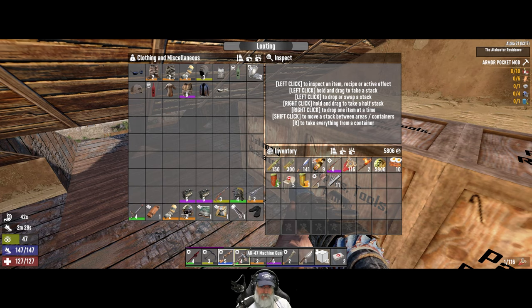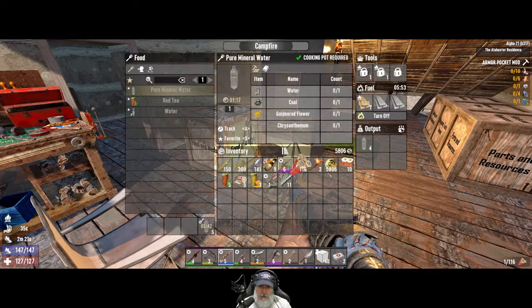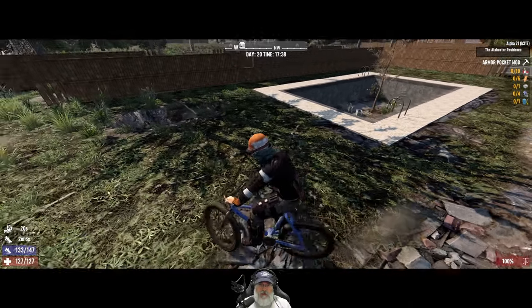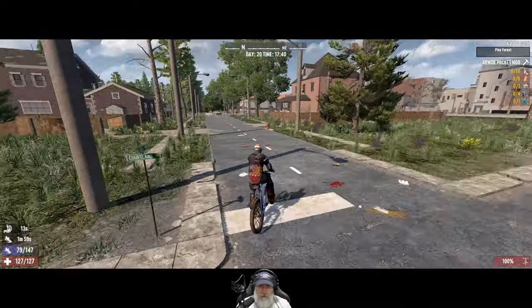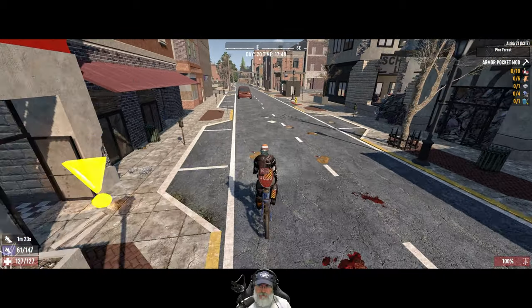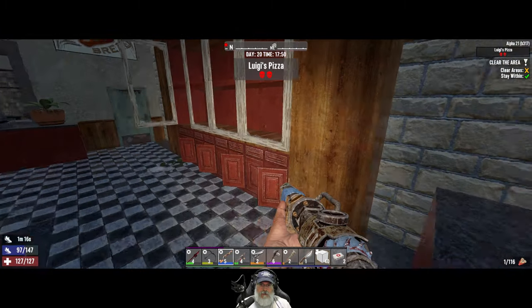That's all the stuff I have to sell, but if we're going to do that quest we need to get going now — it is getting late. Let's grab those mineral waters, bandages, honey, and ammo. Let's go do Luigi's quest — it's just right up the street. A wandering horde came in too but they haven't come over to the house so I've been ignoring them. This is just a clear quest — let's do it.